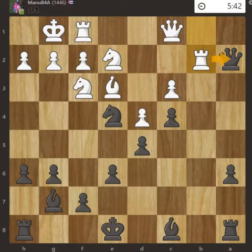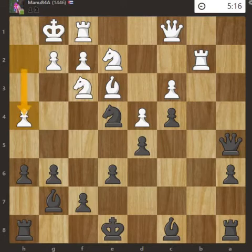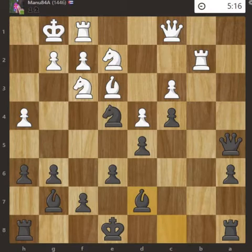Queen to a5, h4. White is not making much progress on the queenside, so White wants a breakthrough from the kingside by pushing the pawn to h4. Bishop d7 — bishop development — to close the rook. Now I have to move my pawn.